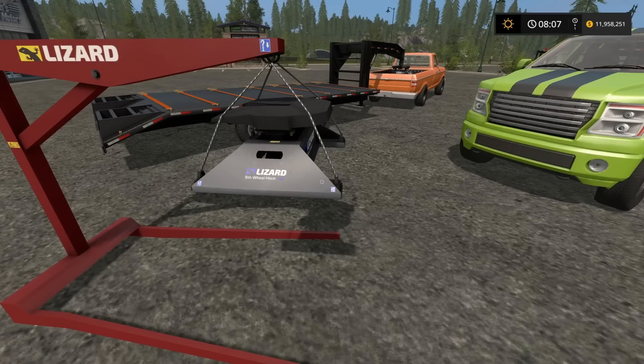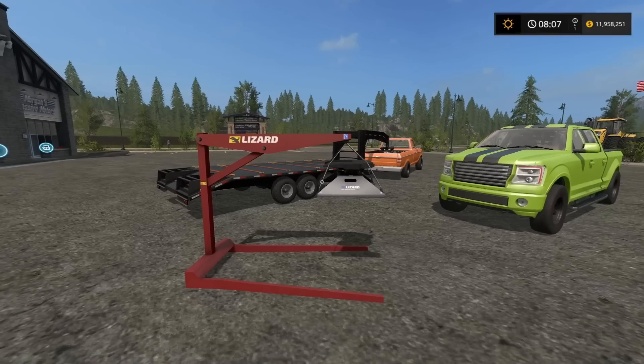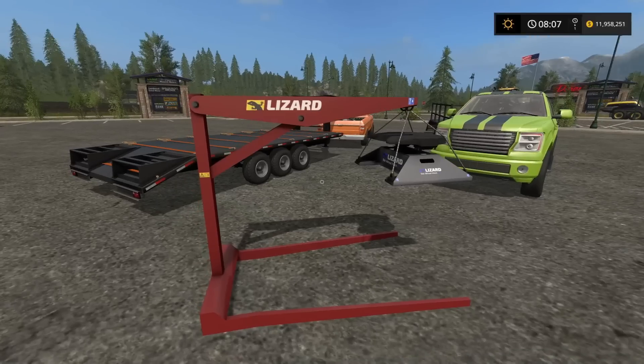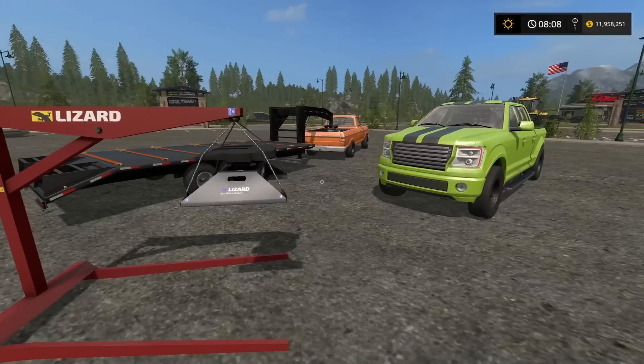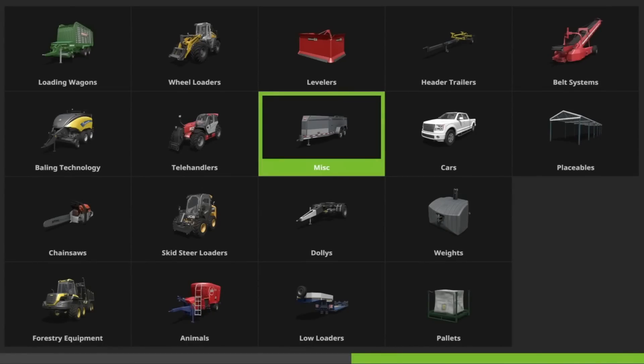Here's what you get in the pack: you get the gooseneck platform - the Lizard Fifth Wheel Hitch - and it comes on this nice looking engine hoist. We'll have a look in store at them, and then we'll have a look at the couple of trailers included, as well as their impact on the vehicles.